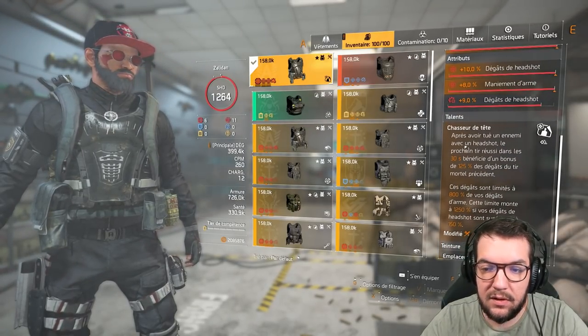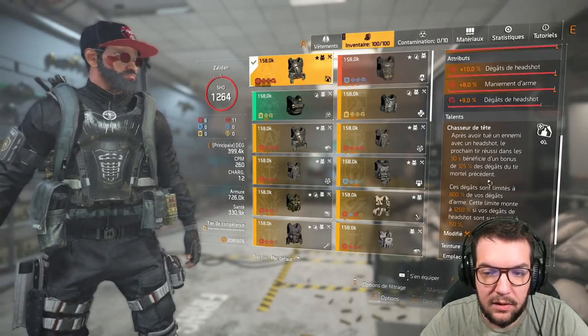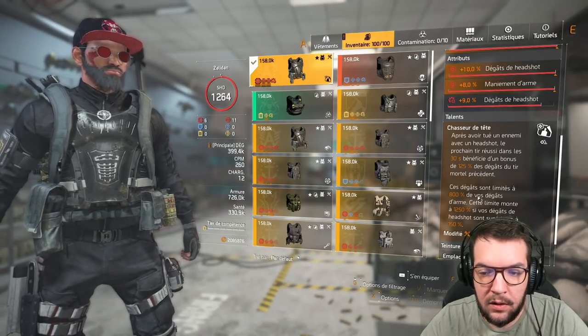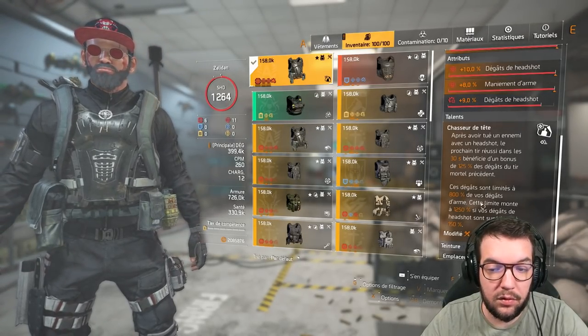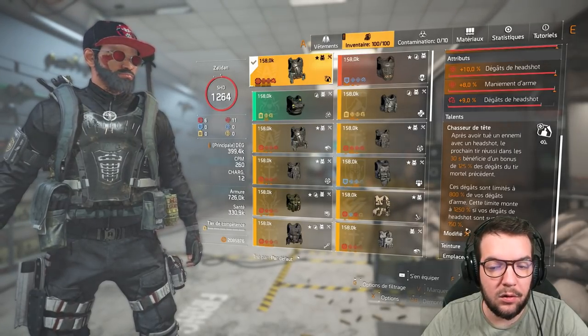Chasseur de tête est un nouveau talent arrivé avec la TU10 : après avoir tué un ennemi avec un headshot, le prochain tir réussi dans les 30 secondes bénéficie d'un bonus de 125% des dégâts du tir mortel précédent. Ces dégâts sont limités à 800% de vos dégâts d'armes. Cette limite monte à 1250% si vos dégâts de headshot sont supérieurs à 150%.